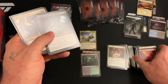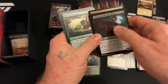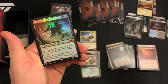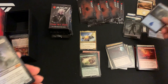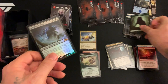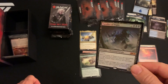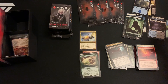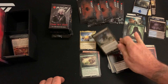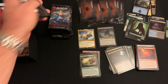Nice uncommon — Looming Shaman, Shifting Ceratops! And a foil — Cavalier of Night! This is what I'm talking about. Bundles are crazy — you never know what you're gonna get. Shifting Ceratops, Foil Cavalier of Night. Let's not pretend that any Core Set 2020 cards are super valuable, but we're not doing bad.